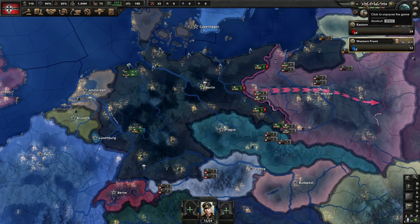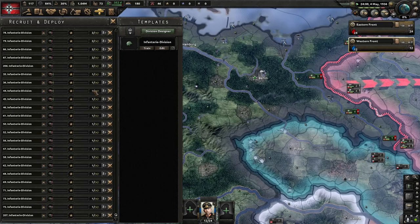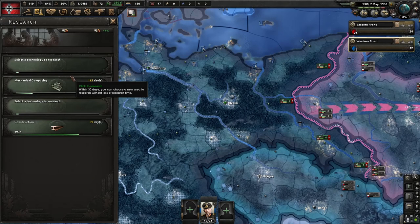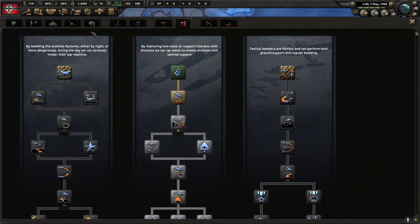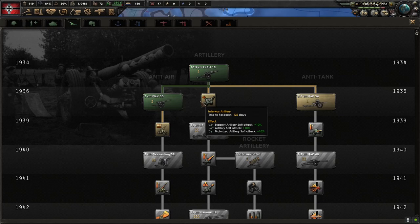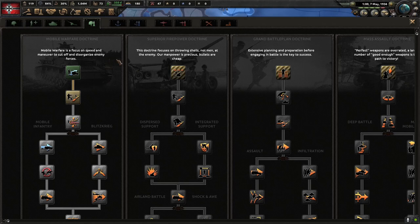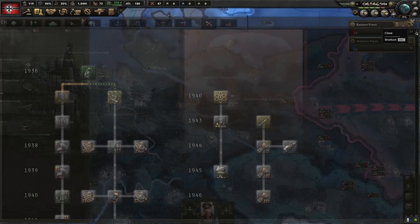We're getting there. I'm also boosting the ideologies in Finland and Canada, which isn't helping with the political power timer but it's not a big deal. Now I've got concentrated industry and improved machine tools done — that's a good boost. When you're done with this stuff you can go after synthetic industry. For early technology, if you don't have anything to do you can do interwar artillery, radio, or army innovations while rushing down to the extra research slot. You can do delay, you can do bombing — there's a lot of things you can do.